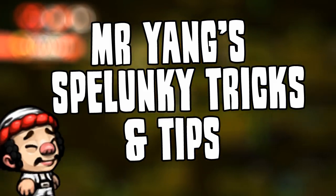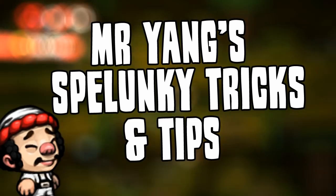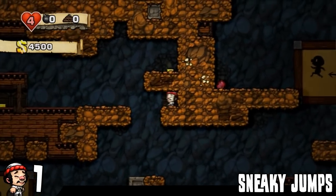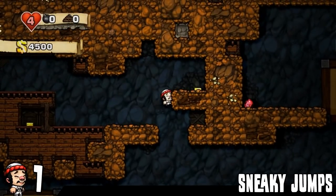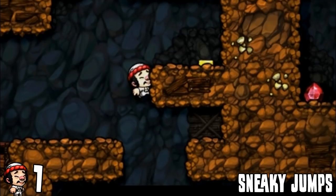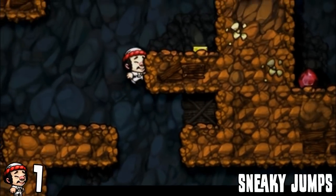Now this first one, I don't think many people are going to know this trick, but as you can tell here, on these single blocks, if you're trying to jump up to a second one, you can actually do it. Slow motion — there it is. It takes a long time to get used to, but you can do it, believe me.